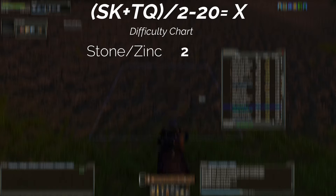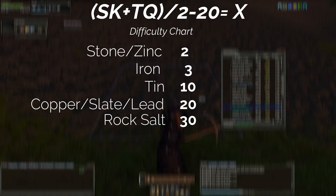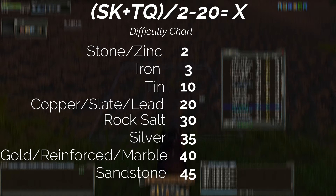Stone and zinc are 2, iron is 3, tin is 10, copper, slate and lead are 20, rock salt is 30, silver is 35, gold, reinforced wall and marble are all 40, and sandstone is 45.